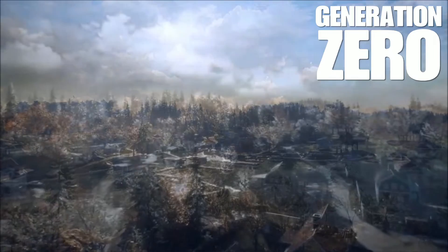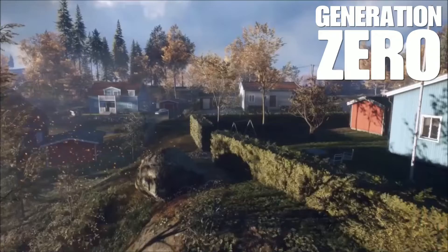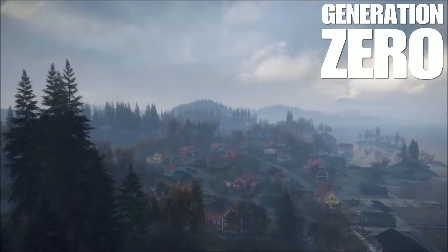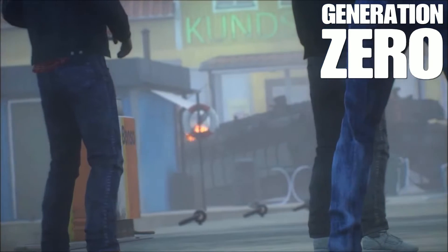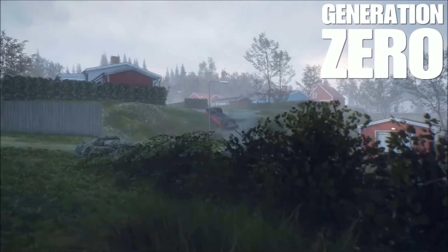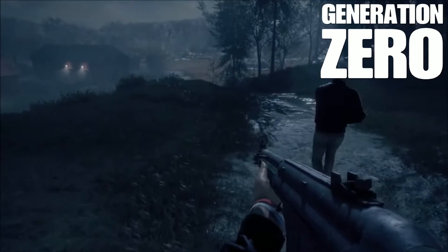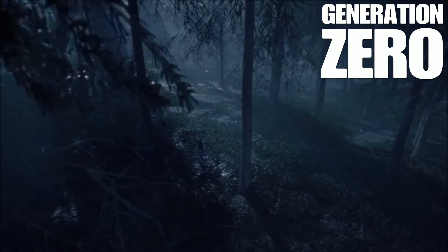Welcome to Sweden. It's November 14th, 1989, and you're about to get a closer look at the open world of Generation Zero. In Generation Zero, you play as a young adult returning from an island excursion together with friends. Upon reaching the mainland, you discover the world abandoned with no other people around. Worse yet, you find yourself hunted by a mysterious force of deadly machines.